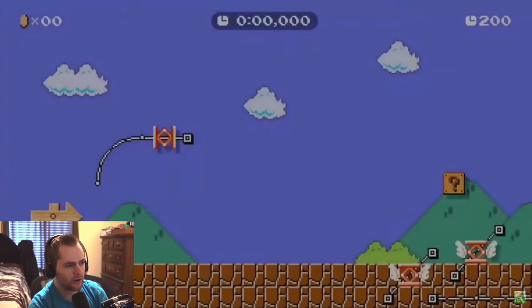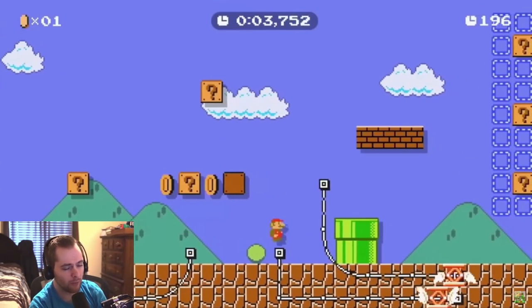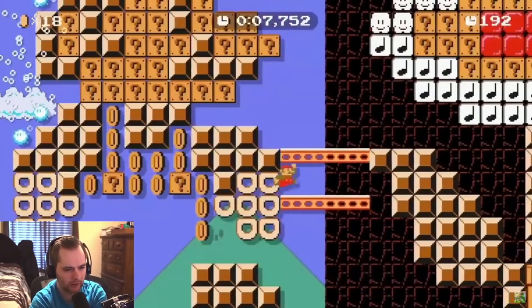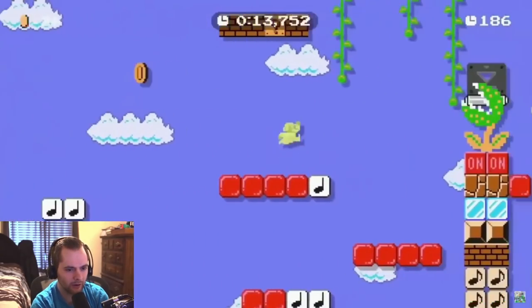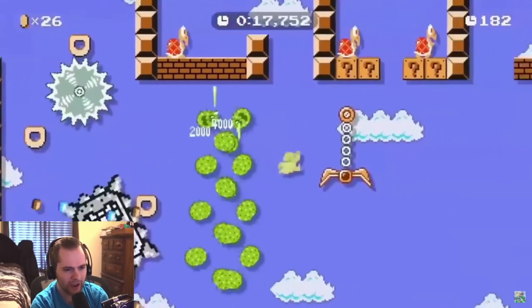In this level, near the star — right after he gets the star — there's gonna be a jump that's frame-perfect, and he needs to do as small of a jump as possible in order to make it. Here's the star. Oh yeah, it's that jump right there. This is so fast.